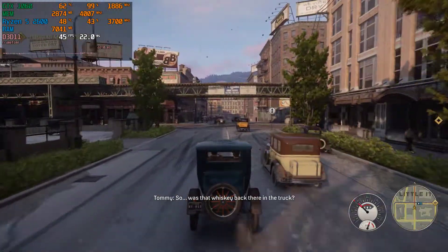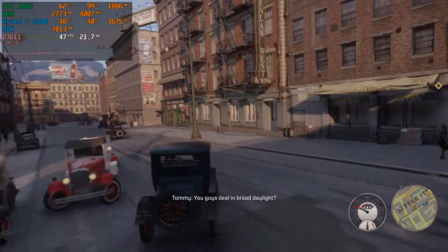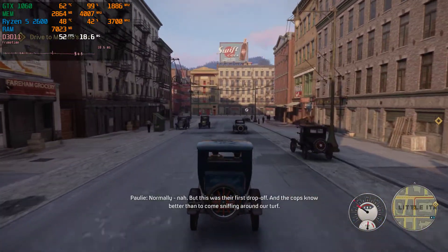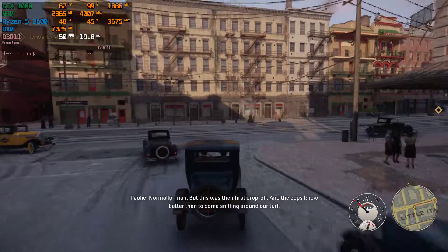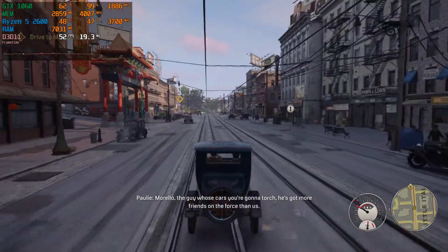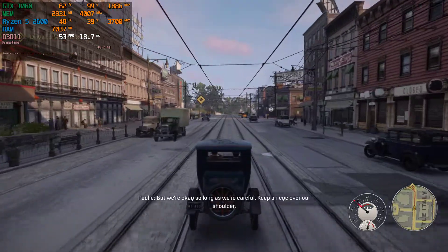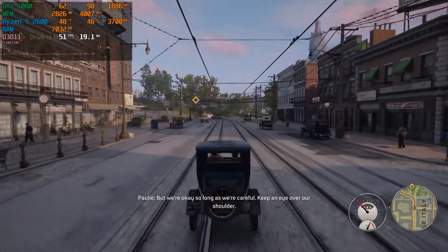So, was that whiskey back there in the truck? Yeah, new supplier. You guys do this in broad daylight? Normally, nah. This was their first drop-off. And the cops know better than to come sniffing around our turf. Morello — the guy whose cars you got to torch — he's got more friends in the force than us. We're okay, as long as we're careful. Keep an eye over our shoulder.